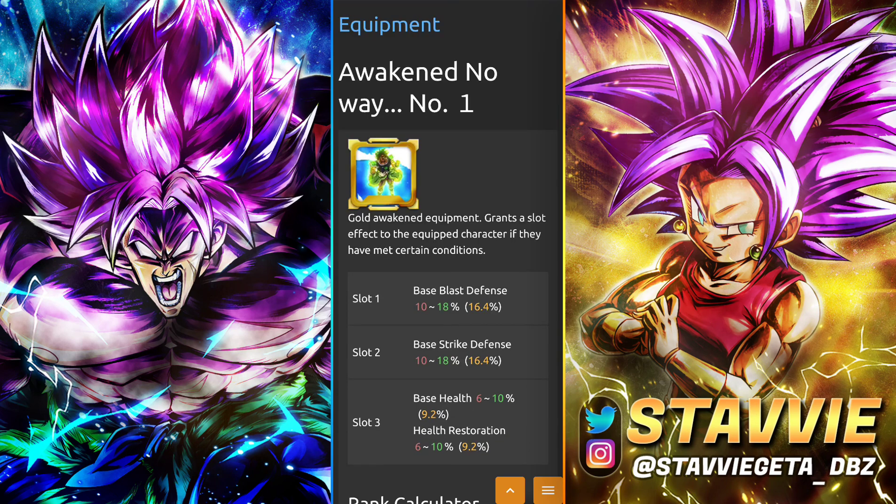This next one you can actually get from the saga's event — you can farm it up with skip tickets for the equip event for sagas from the movies. It's the awakened 'No Way.' This one is everything you're looking for in a defense type unit: double defenses, health, health restoration. Absolutely fantastic. I would 100% recommend beefing up your boy with this one.